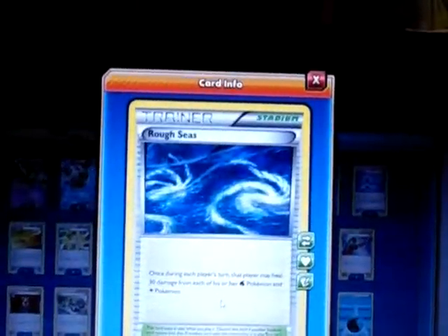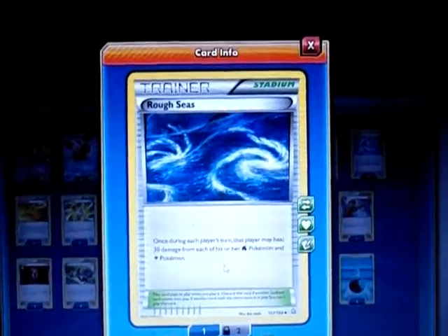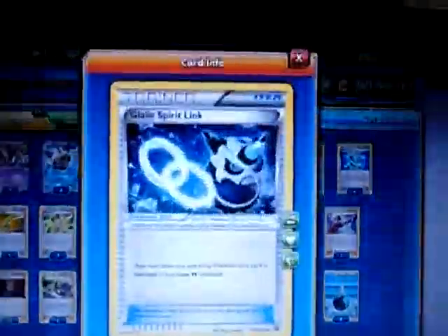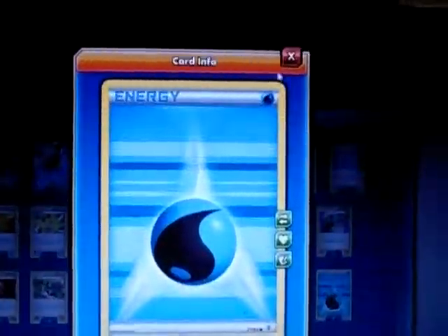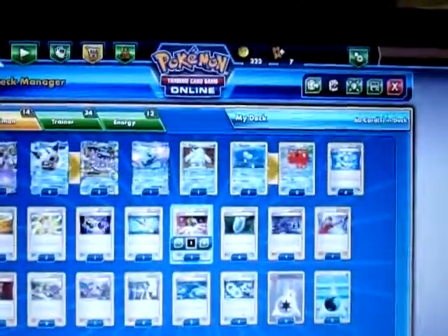I play three Rough Seas so I can heal my Water Pokemon each turn. I don't rely on it too much in mirror matches since they can heal too. I play four Glalie Spirit Link to evolve into Mega Glalie. For energy, I play eight Water and four Double Colorless to power my attacks. That's the full deck profile — let's see the deck in action!